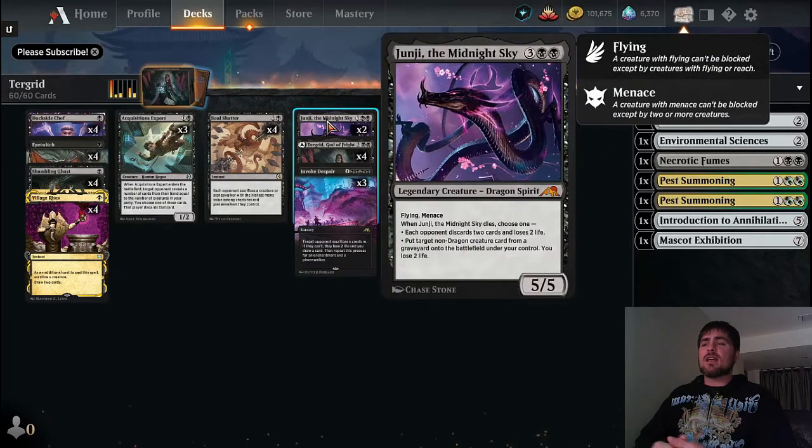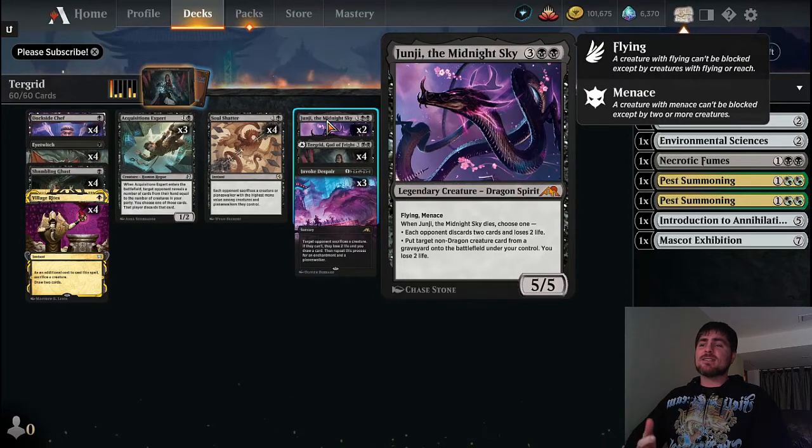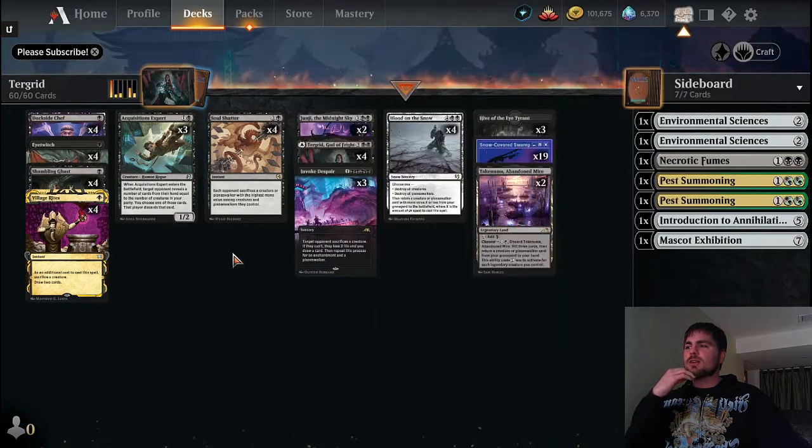Junji is another good one that goes with Turgrid well. Not only is it a great beat-down for five mana - a 5/5 flying with menace - but when this guy dies we can either make our opponent discard two cards, or put a non-dragon creature card from a graveyard onto the battlefield. We can even use this to get Turgrid back out of the graveyard when Junji dies, if we've lost Turgrid to removal.